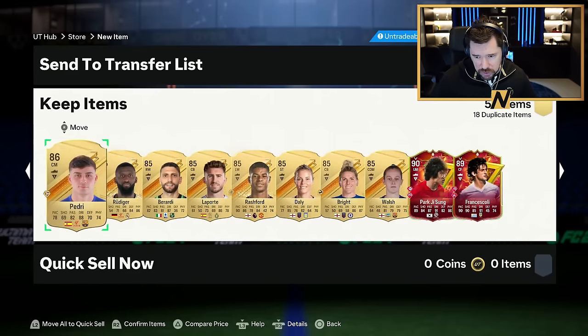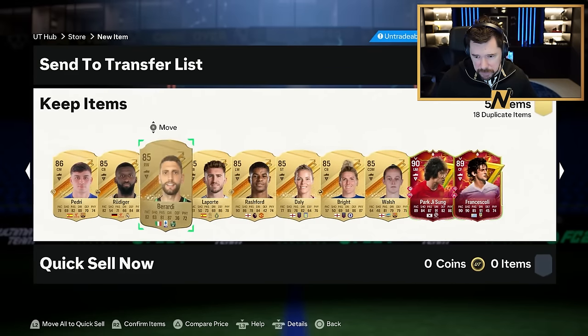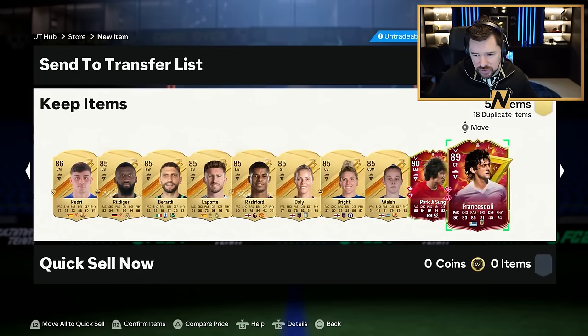I think this is going to be where we see what we've got. We start with 90 Park and 89 Francescoli.